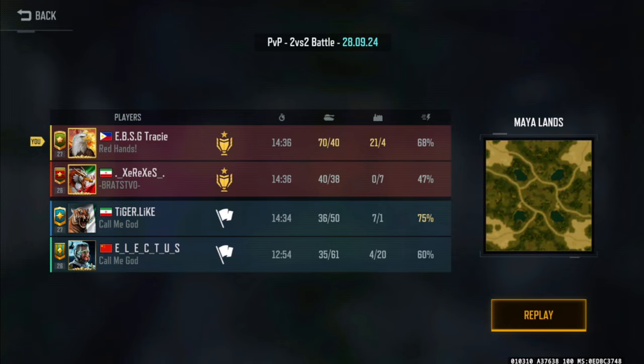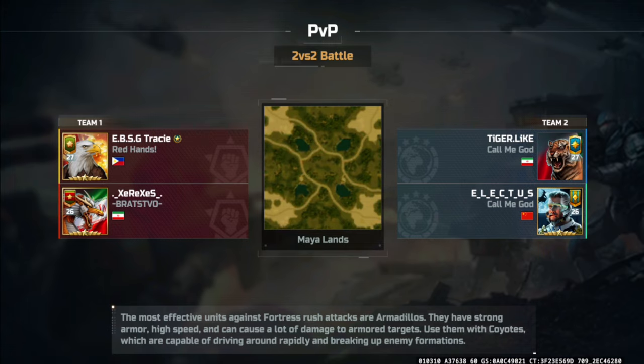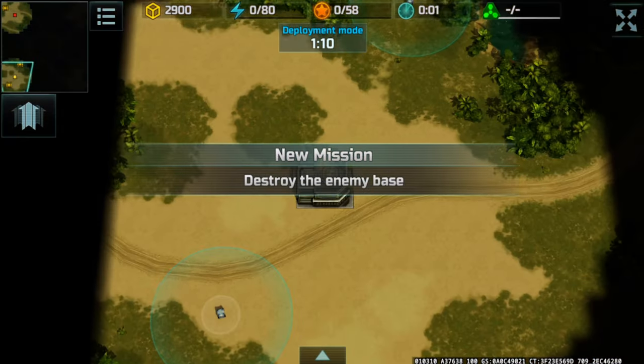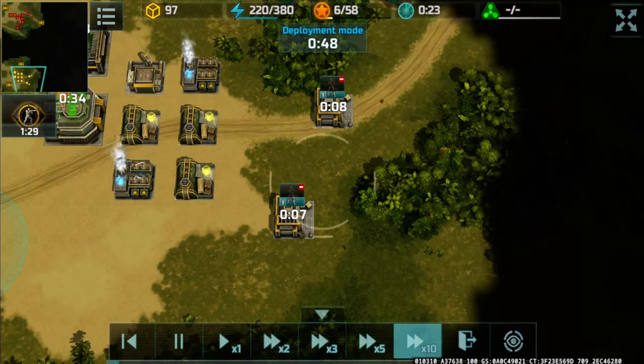Hello everyone, I'm back with another video. Today we're going to be up against Tiger Like and Electus in a 2v2 battle. I'll be playing with Circe's on the map Maya Lance. If you're new to the channel, make sure to subscribe, smash the like button, and ring the bell icon. Tiger Like will be the blue player, Electus will be the CN player, I'll be yellow, and Circe's will be the red player.